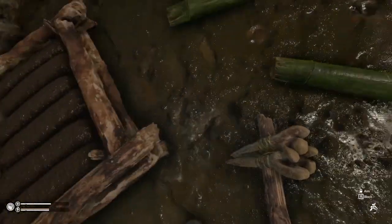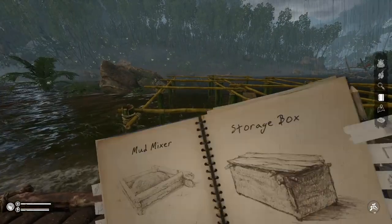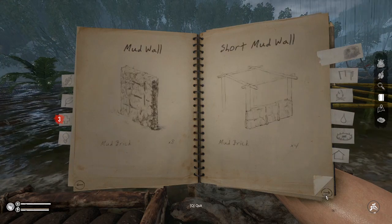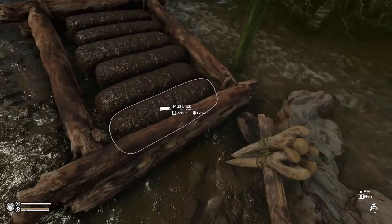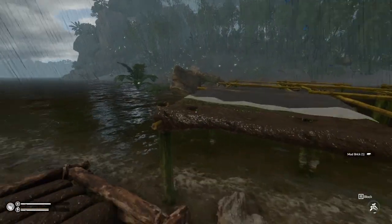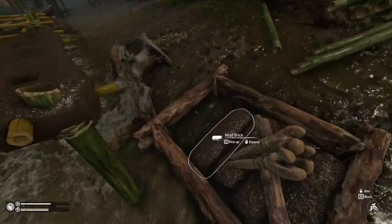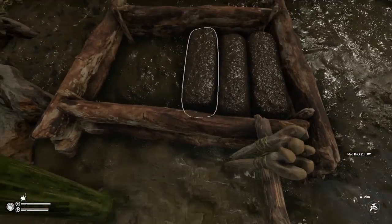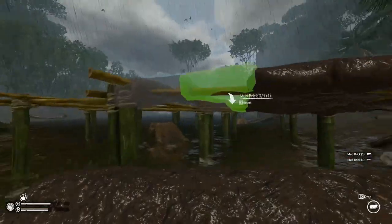So we'll mix the mud — and there's our mud bricks, easy as that. To build the mud slab, on the mud tab there's a mud roof. You take the mud brick and put it into the roof. Now this takes about seven slabs and you only get six bricks per batch, so we're going to have to do this over and over again. That is a lot of repetition and grinding to get this done.